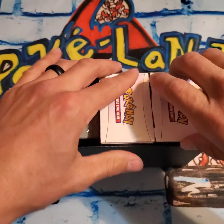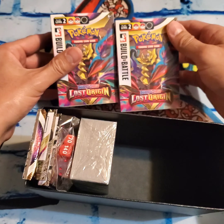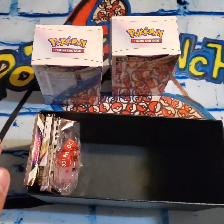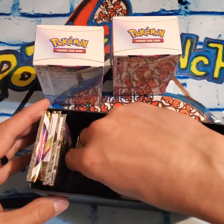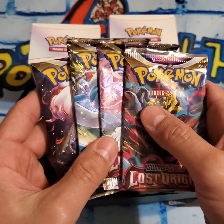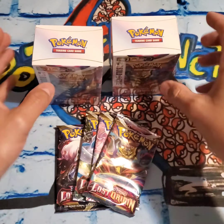Okay, so in these Build and Battles, you get the small Build and Battle box and another small Build and Battle box — I believe there's four packs in each of these — and then you get your energies, your die, your damage counter, and your status marker, and then four additional packs, so there's 12 total. I absolutely love this set, which is why I chose to grab one of these, and I felt it was a good deal. So let's pop them open and see what we can get inside the Build and Battle small boxes.